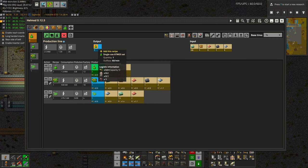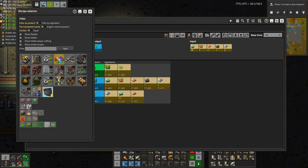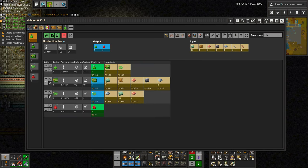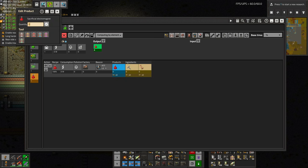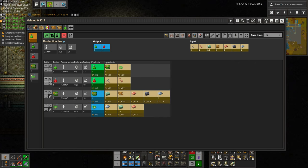So there we go. To get one green science per second, we're going to need this. I can already tell that we're not going to have too much output here because our factory just isn't going to be able to support it for now — which isn't a bad thing, it's just something to keep in mind. Since we're making one per second of green, let's make one per second of red.